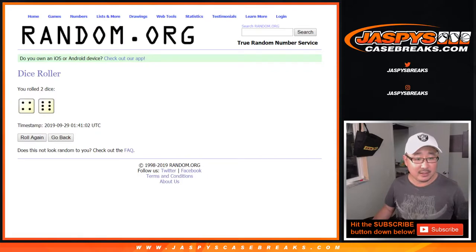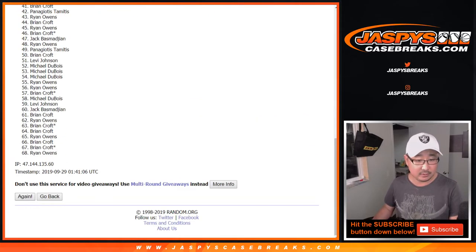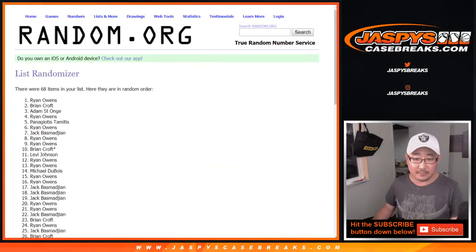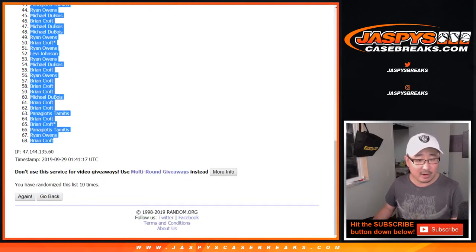Let's roll it and randomize it ten times each — four and a six, ten times. Four, five, six, seven, eight, nine, and ten. After ten times, we got Ryan Owens all the way down to Brian Croft.